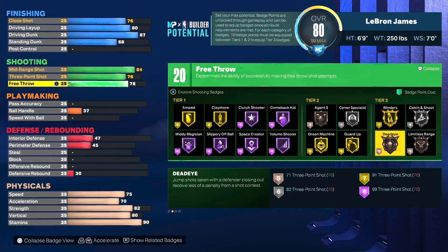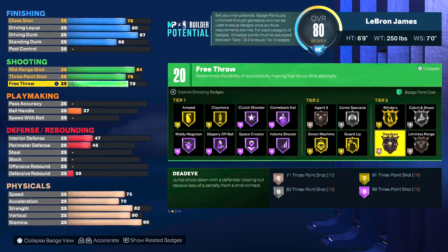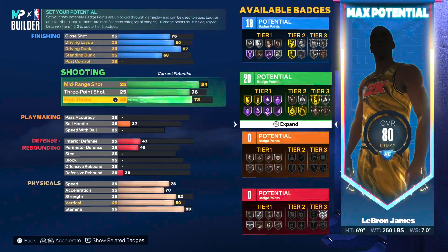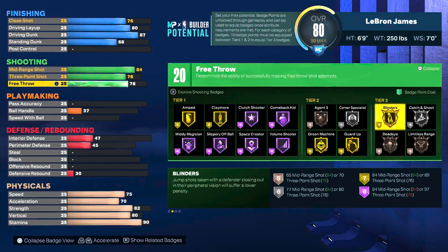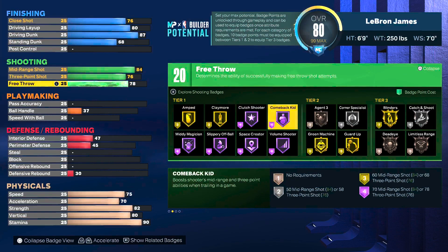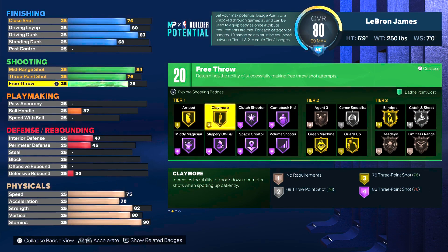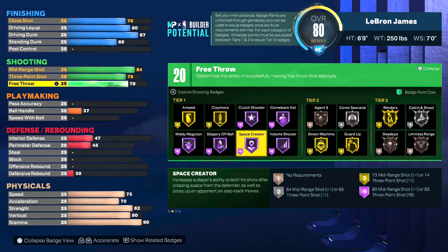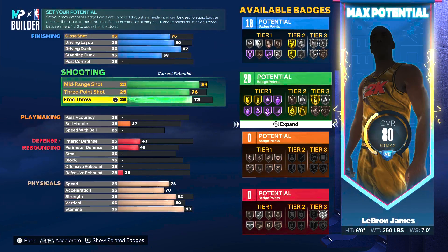This means you can't get anything higher than bronze dead eye and limitless range, which makes sense — this is not a sharpshooter build, LeBron is not a sharpshooter this year. If you're me, I'd core blinders, get catch and shoot at silver, and I wouldn't mess around too much with three-point badges. The key four badges I'd go for in tier one and tier two are claymore, middy magician, space creator, and guard up — then it's your choice with the remaining badge points.